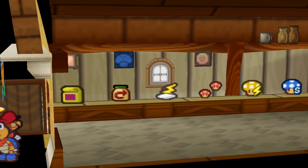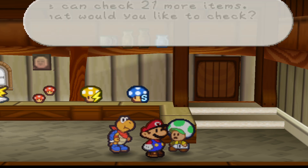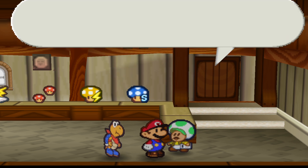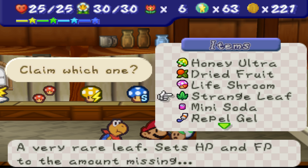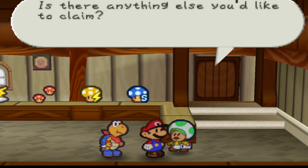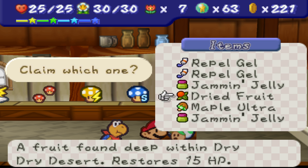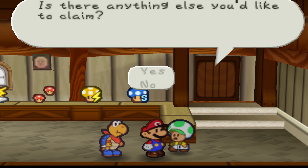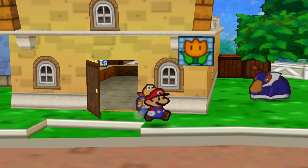We'll put that back, and then we'll head over back to the Volcanoes. Let's see what we have here. I definitely want to check the Maple Ultra, and we're done with that. The menu is a little weird. We have a dried fruit, another Life Shroom, the Repel Gel. I'll get the Bomb Fruit out, and then we'll just take out the dried fruit because we might need that. We're pretty prepared.